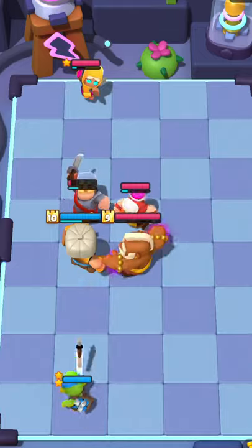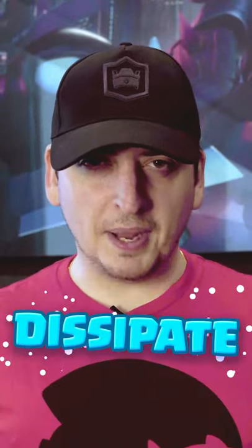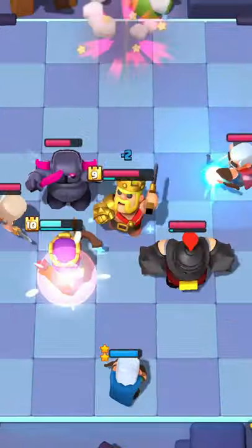The ability is triggered once the enemy mini is KO'd, like Spear Goblin. The ability drains energy from enemy units, like 2-star Magic Archer.